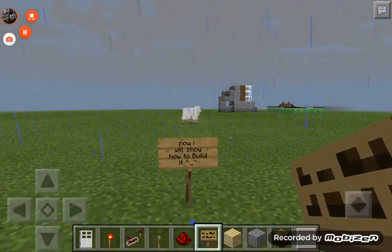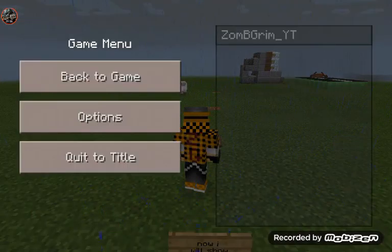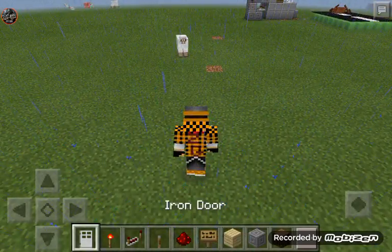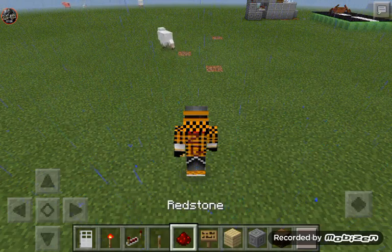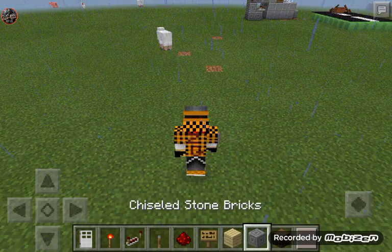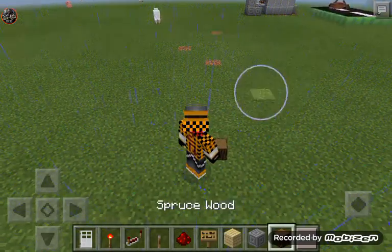Now I'll take a moment to show you how to build it. I'm going to go into third person because I build better that way. What you're going to need is an iron door, some redstone torches, levers, redstone, a block of your choice — I used different blocks for the look — and signs if you want to label your switches.